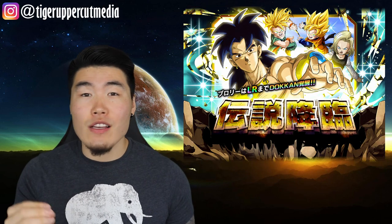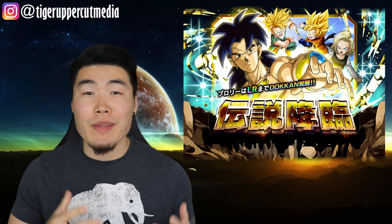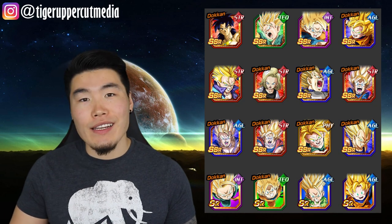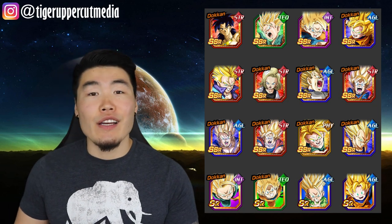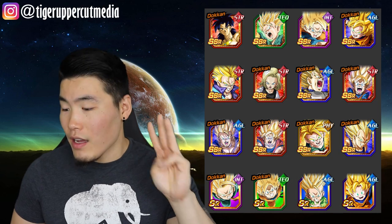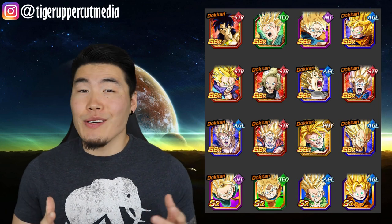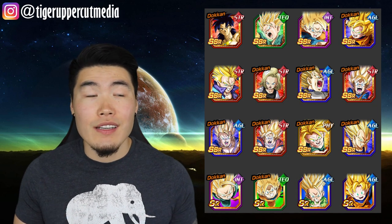Now let's move on to the banner itself. As always, I'm using the JP banner as reference, but the global banner will be extremely similar if not identical. Broly's banner features LR Broly, Tech Kid Trunks, INT Kid Goten, AGL Kid Goten, PHY Kid Trunks, STR Future Trunks, STR 18, AGL Super Vegeta, all three Family Kamehameha units, AGL Super Saiyan 2 Vegeta, and five Goten and Trunks SRs. Overall, it's still not an amazing banner, but as far as these Legendary Summons banners go, it's actually not too bad.